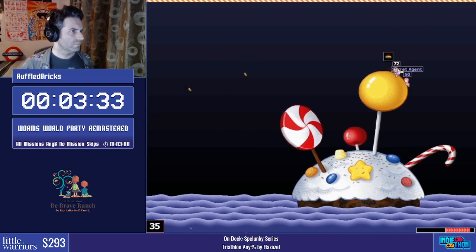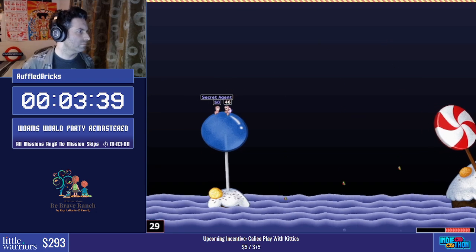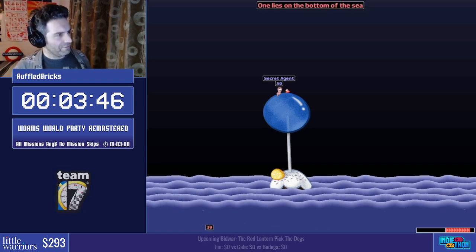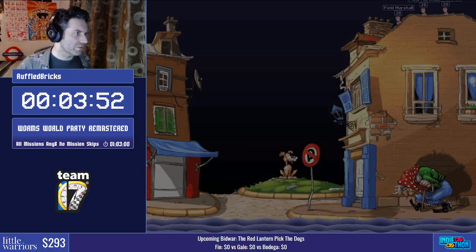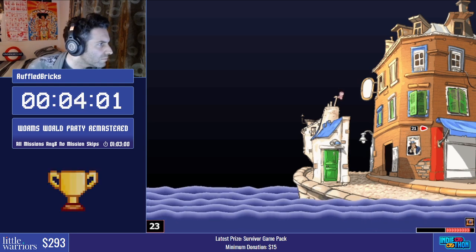On to 'It's Raining Mines Hallelujah' — one of the shorter ones, we just have to jetpack across the map. What we were trying there is if you jetpack into that mine at just the right time it can knock the worm before the mine goes off. We just had to kill those two worms and that's mission over.